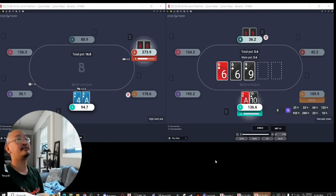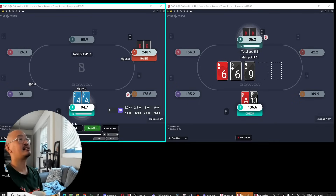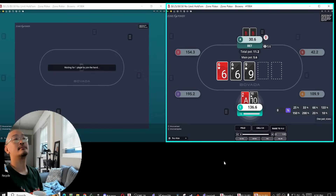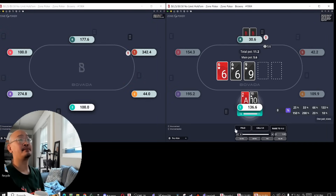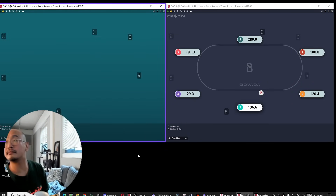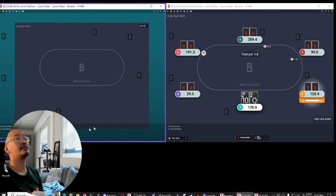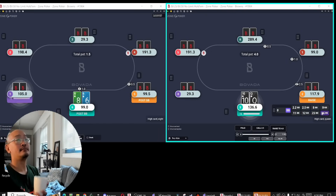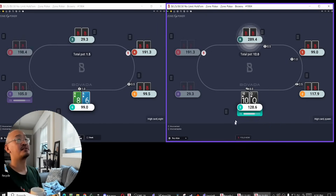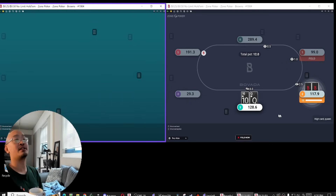Weaker player calls on the button. Probably just going to start with a check — my hand seems to be able to play well as a check-call. He pots it here. Actually, just going to give it to him there. We bet like half pot. Probably would have needed a peel there. Very close — probably either a mix or a fold, depending on the rake structure.